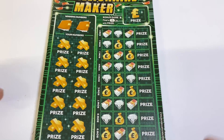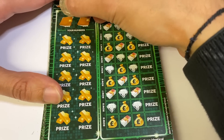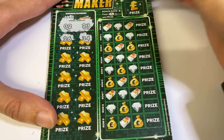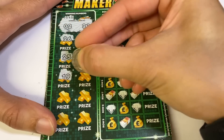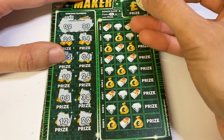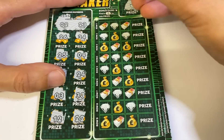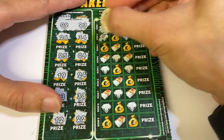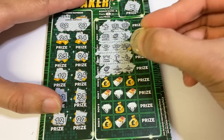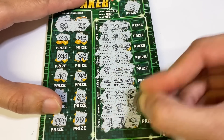Going big to see if these cards are any good. Here we go — 100 pounds worth of Millionaire Maker. Looking for 2 and 23. Nope. Bonus game fingers — nope. And here we've got a match three — nope.